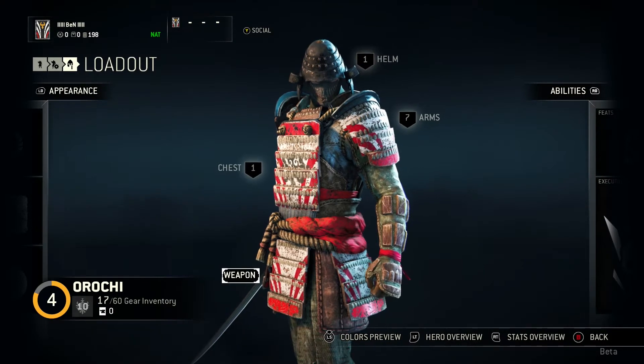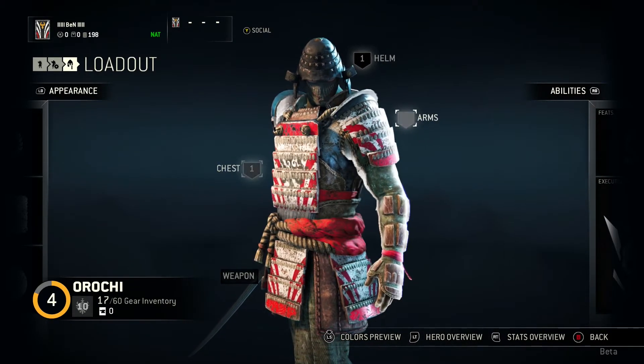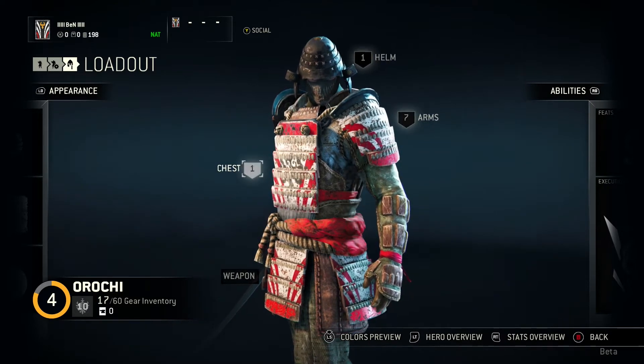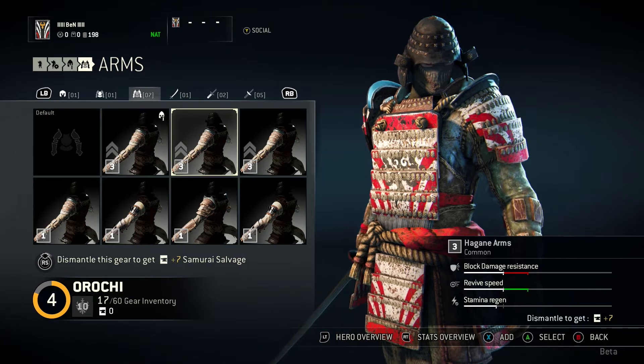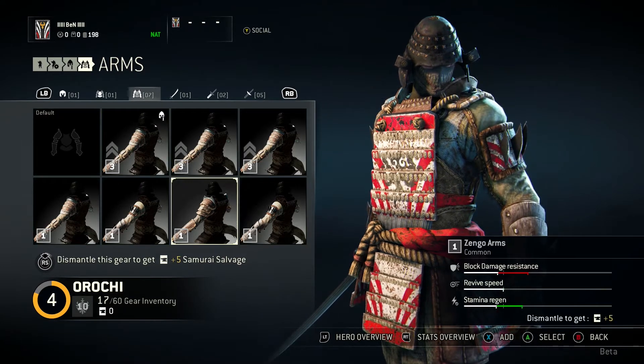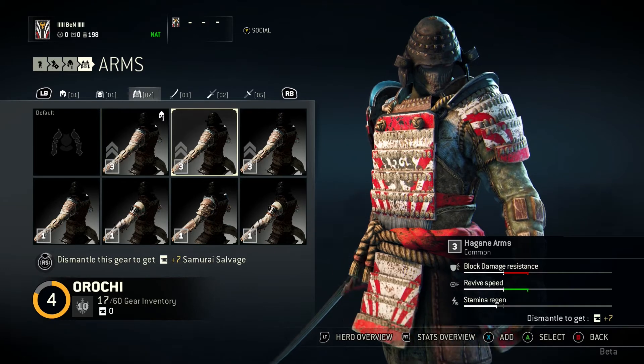Now we're looking at the loadout for the Orochi. We've got the usual — you've got the chest, helm and arms. I've collected an awful lot of arms on this guy, so I'll use that to quickly show you some stuff. In terms of customisation, you have different looks for the arms and different stats.